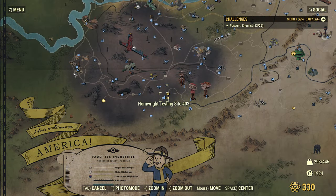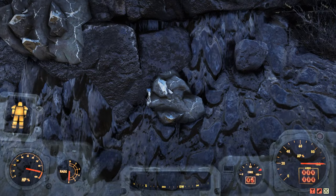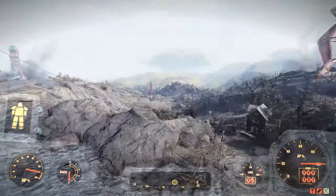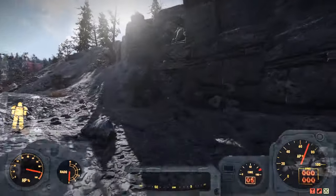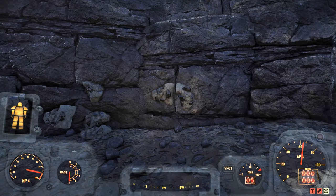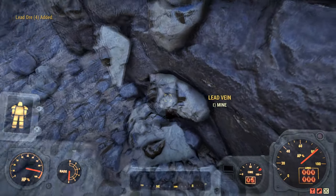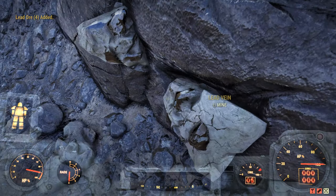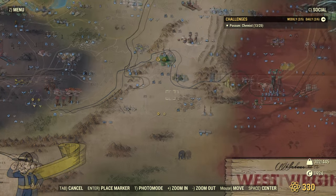Now let's go get some Lead Ore, starting with the Hornwright Testing Site number 3. When you fast travel here you will see some ore in front of you, but you want to ignore that because it's steel and you don't want to use your Acid on smelting steel. Instead, turn around and run past the crane to pick up Lead. This is one of the reasons why the Excavator Power Armor is so good — you simply get more Lead by mining the ore. You can still mine without it, but you will get much less.